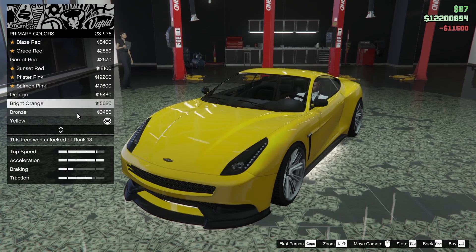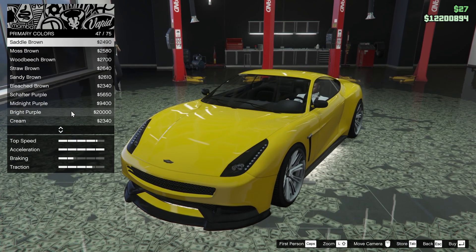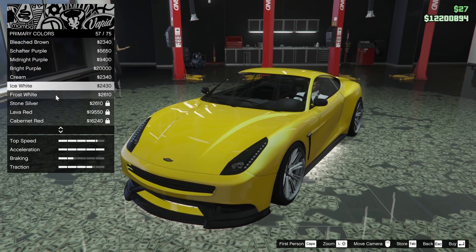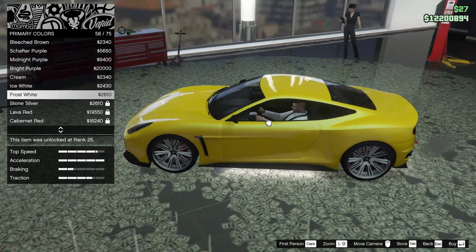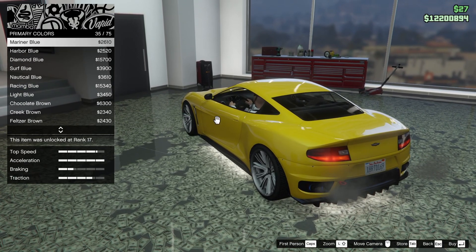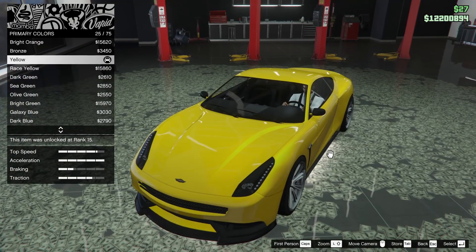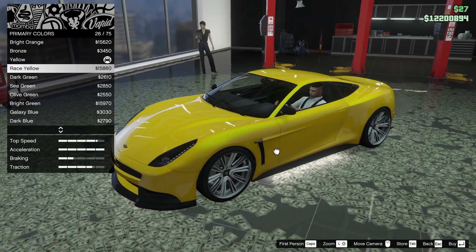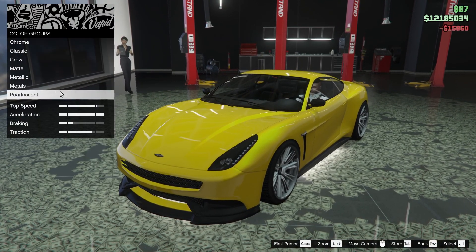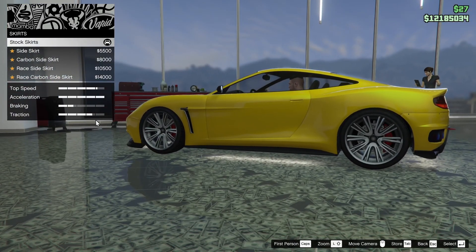I'm thinking I kind of want to do one in Race Yellow, so I'm going to upgrade this thing and put it in Race Yellow. For the pearlescent we can go for something a little different — let's see what a frost white pearlescent looks like. It's not too bad but it almost mutes the color a little bit. Actually, the yellow pearlescent looks really good — let's go for a Race Yellow pearl on the Race Yellow. It doesn't look that much different but it's a little bit different.